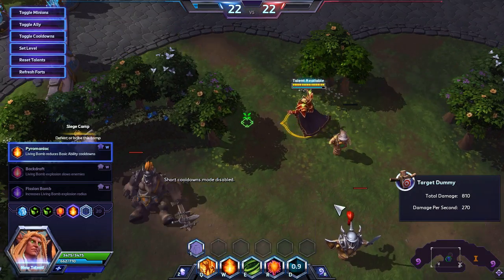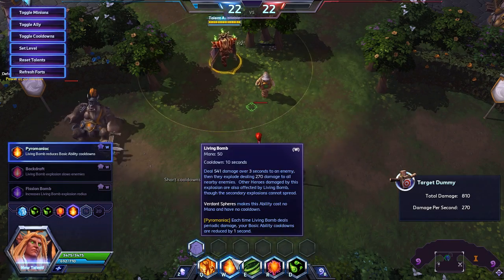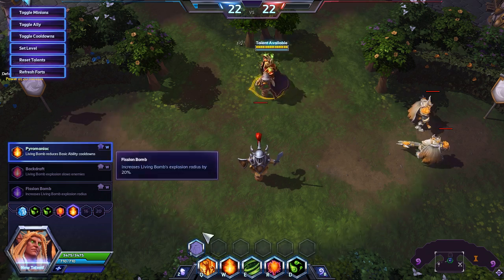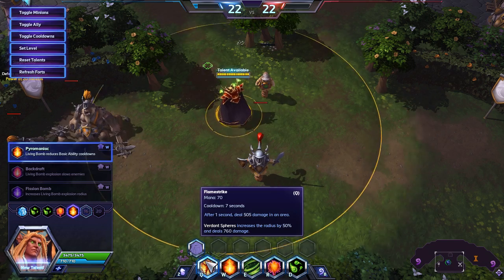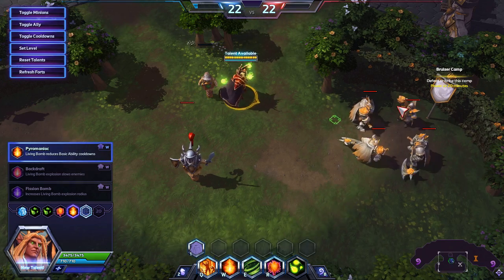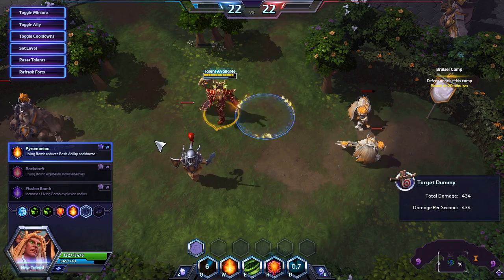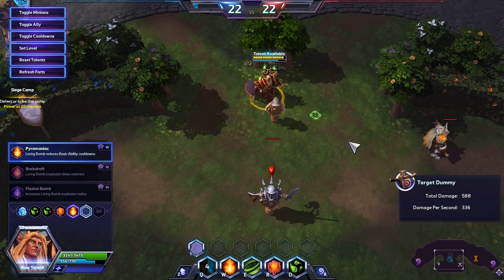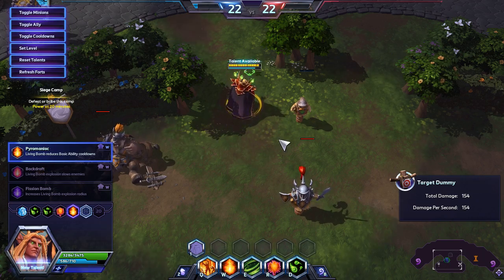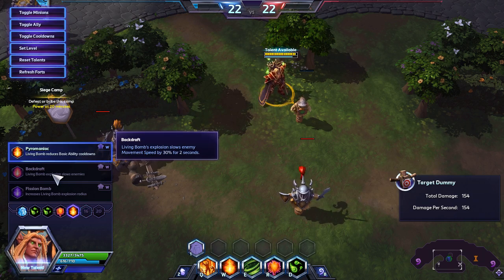Basically every second is counting for two, which is really nice. If you've got Living Bomb spreading, you can spend this infinitely — if you have Living Bomb on two people, it would reduce the cooldown by two seconds every second. Compared to a slow after three seconds, I think that's much more valuable. It's a very insignificant slow as well — just 30%, and it's not on demand like Jaina's which is pretty instant.